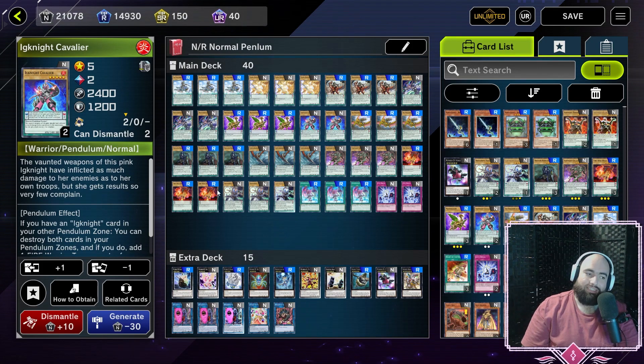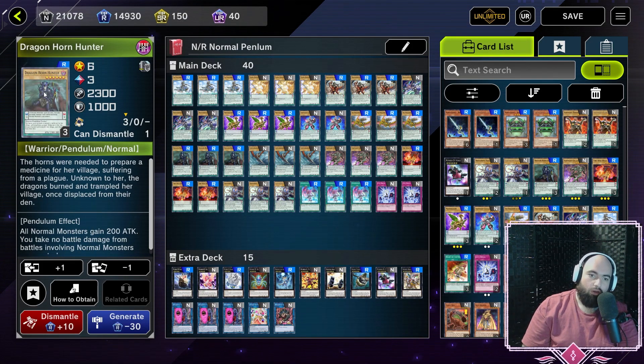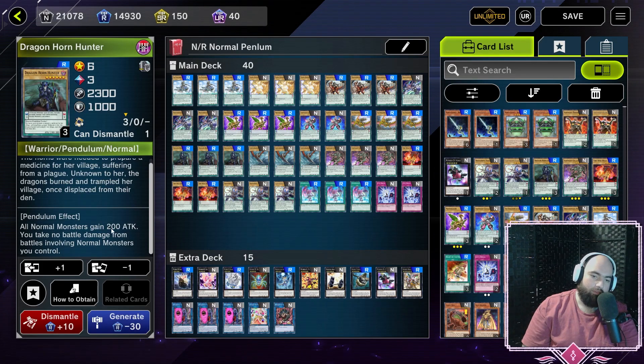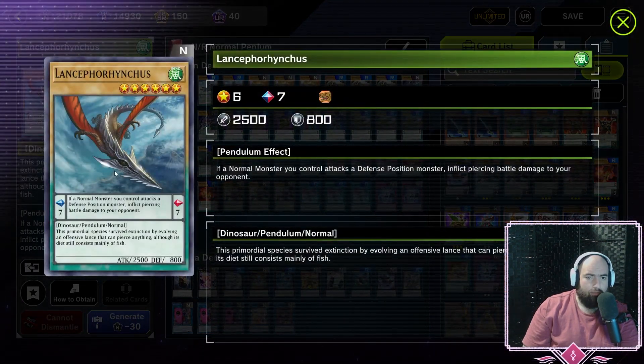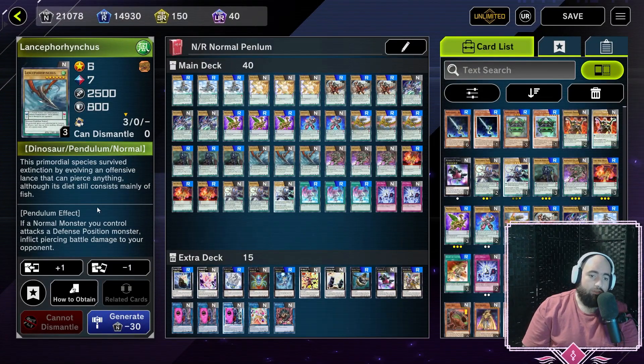Finally for the Pendulums, we have the odd ones out. Three copies of Dragonhorn Hunter — its Pendulum effect: all normal monsters gain 200 attack, and you take no battle damage from battles involving normal monsters you control. A level 6, scale 3. And three copies of Lance Ferenkis — a dinosaur with a big old beak. If a normal monster you control attacks a defense position monster, inflict piercing battle damage to your opponent — great against pesky floaters and monsters that stay set on the field. A level 6, scale 7 isn't bad either.